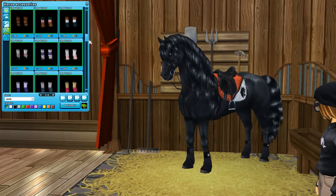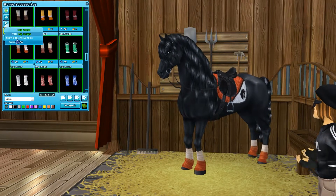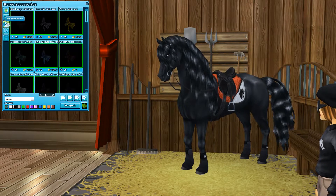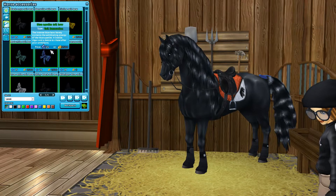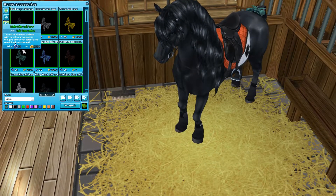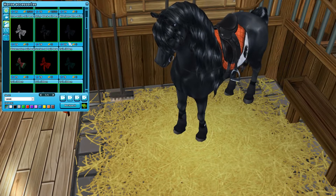Right here in the accessory store I'm going to be buying these orange leg wraps to kind of match the orange pro blanket and make a fall outfit. I'm also going to look for an orange or yellow tail bow, but it doesn't look like they have any in this style I like. They do have blue, which is very pretty. For right now I think I'm going to leave the tail bows because I don't really need them at the moment, but I might come back for them another time.